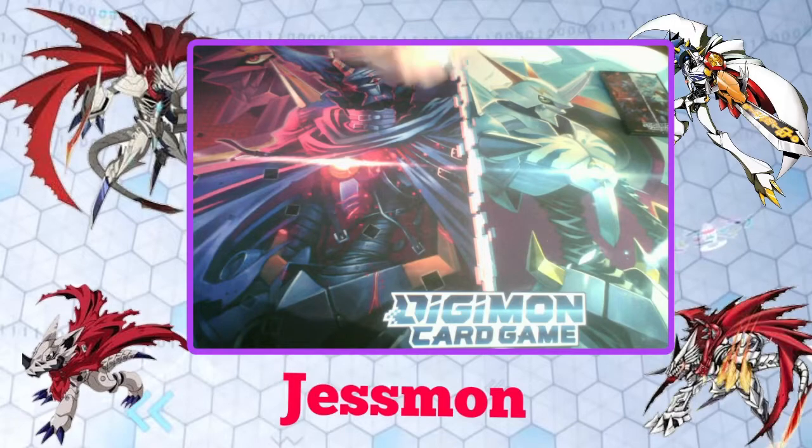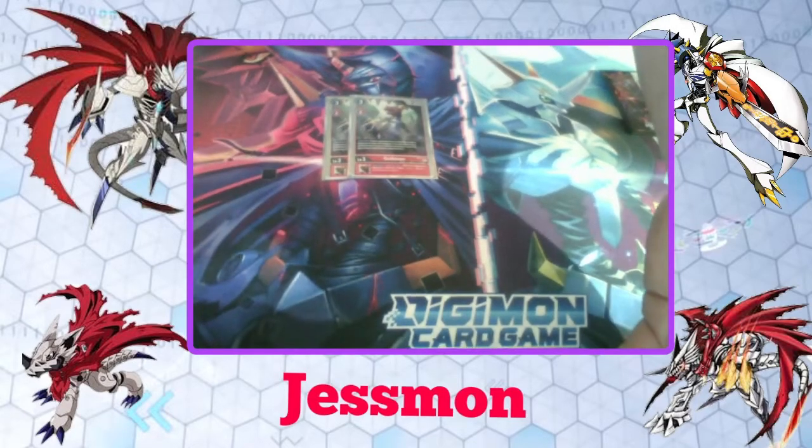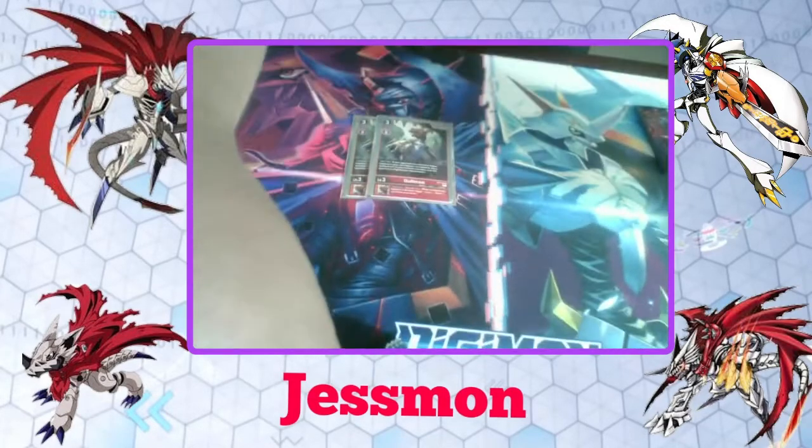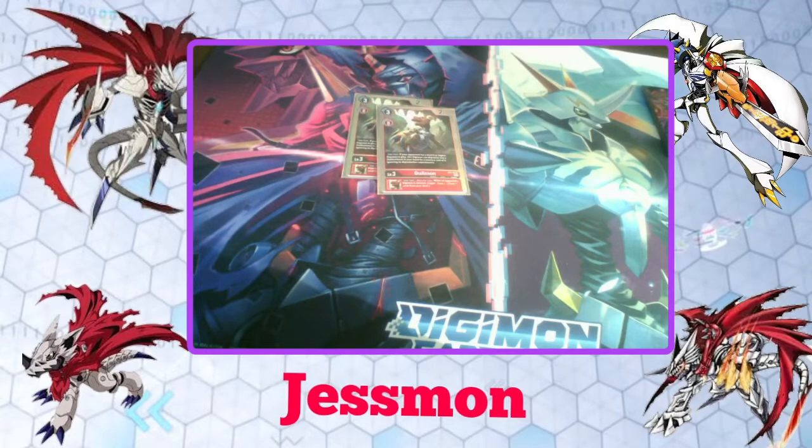Going into the non-Huckmon cards, we're going to play two Guillaumon. The reason I use Guillaumon is so that on my turn, if my opponent has a level six or higher Digimon, I can use a play cost of four — basically bio-emerging like season three of the show — and he goes right into Guillaumon.